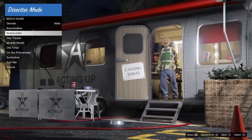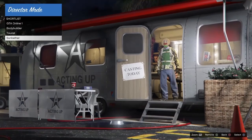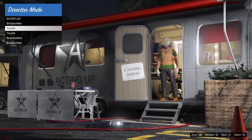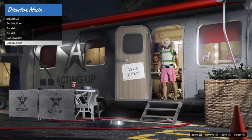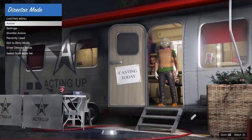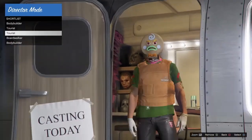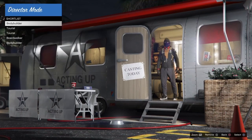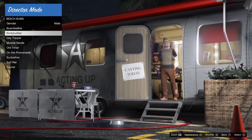In order to freeze the Christmas mask, go into shortlist actors, spam up and down on the shortlist actors, then hurry up and go into actors, go to beach bombs, and start hitting square on all the outfits. Once in a while you'll start to see some things freeze, but you want to eventually get the Christmas mask to be frozen. After a few tries — it might take about 30 minutes — I freeze the elf mask with no glasses.